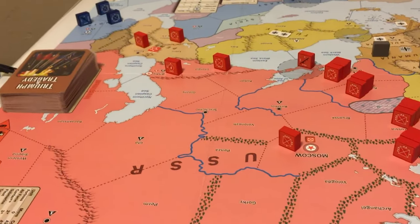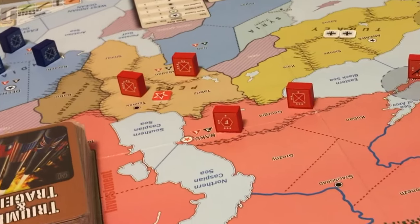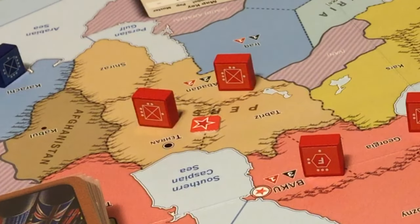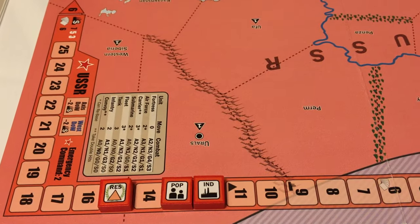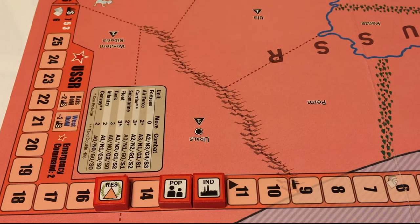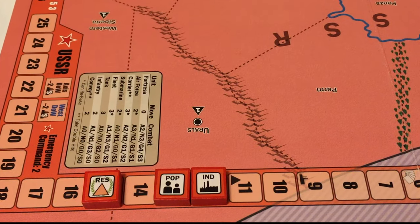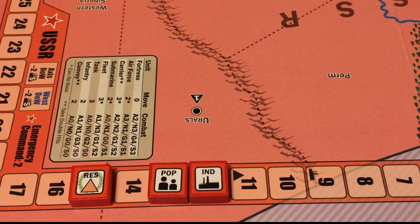Now let's take a look at the initial Soviet situation. The Soviets have taken control of Persia, so they add Persia's resources and population to their own levels. Soviet resources are at 17, Population 13, and Industry 12.